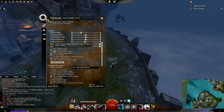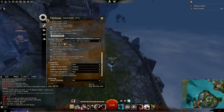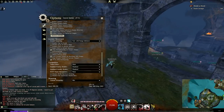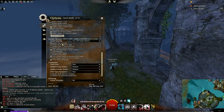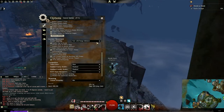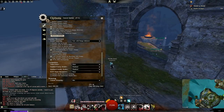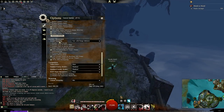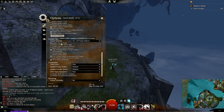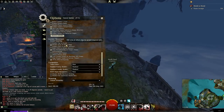Moving on to combat and movement settings — double tap to evade is the first one, please turn this off. Run a keybind to dodge, don't double-tap your W key. You're going to accidentally dodge a lot when you're just trying to move, and you're going to waste endurance. That's why you sometimes see new players moving erratically — they're trying to double-tap to evade but don't have endurance. Do not run double tap to evade.